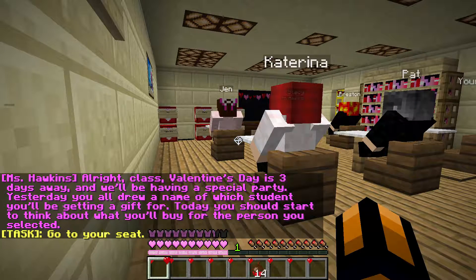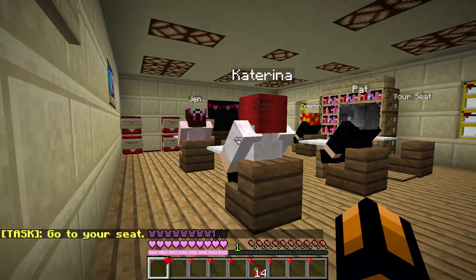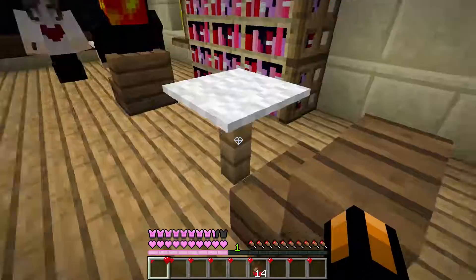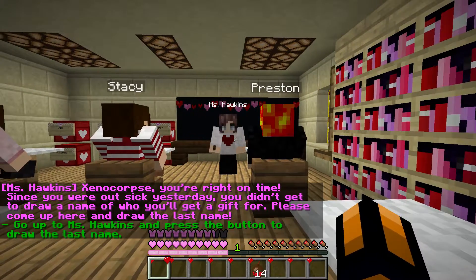Miss Hawkins addresses the class: Valentine's Day is three days away and there will be a special party. Yesterday you all drew a name of which student you'll be getting a gift for. Today you should start thinking about what you'll buy. Since Xenocorps was out sick yesterday, you didn't get to draw a name — please come up and draw the last name.